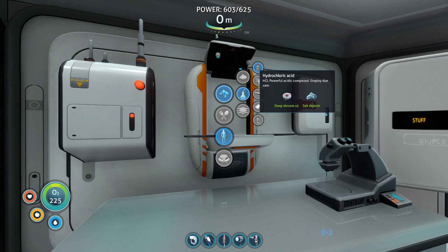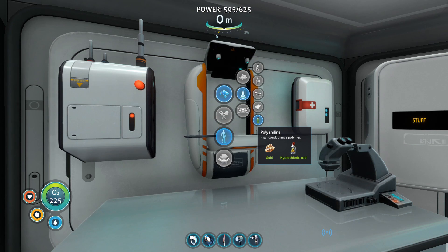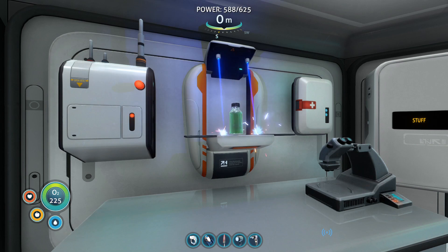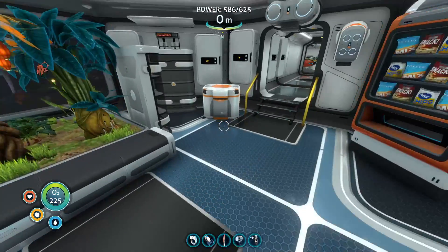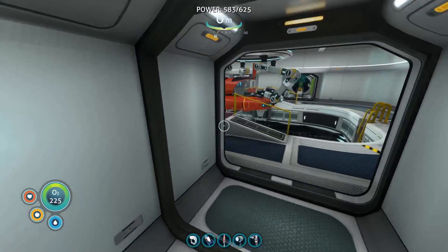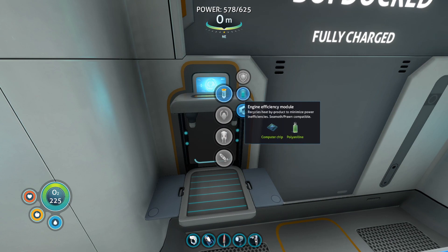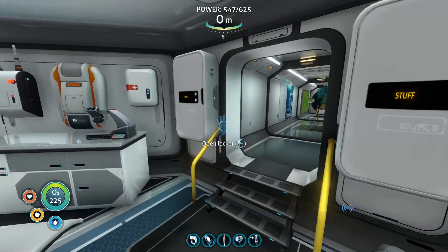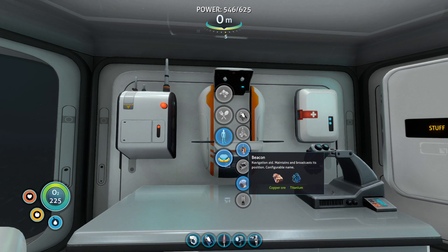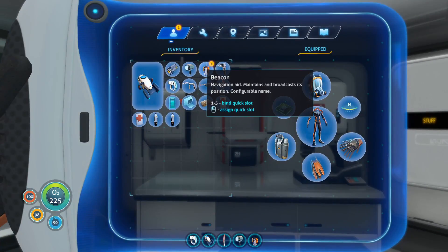We're gonna craft some hydrochloric acid with deep shrooms and salt, and then we need the polyaniline with gold and that acid. I'm not sure if I can do anything here at equipment - I don't think you craft it here, you craft it either at a special fabricator or maybe the modification station. The fabricator common modules - I'm gonna craft a storage module for the prawn suit. And for the first time I'm pretty sure I'm gonna get some copper and titanium to craft a beacon. It's so cheap, and configurable name too.